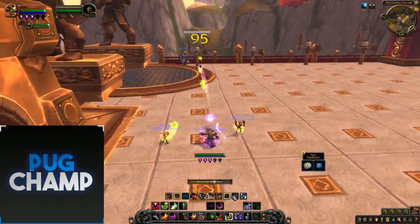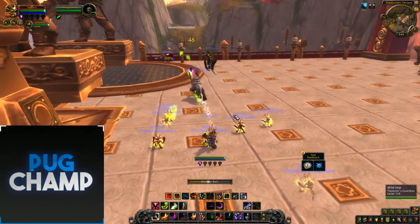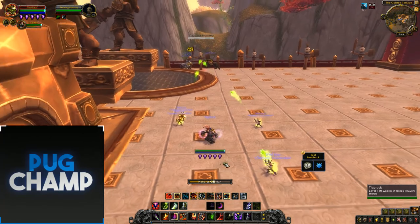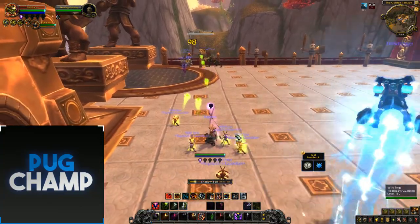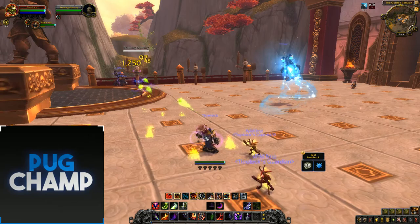Summon up Vile Fiend, use Hand of Gul'dan. I've got loads of pets coming up and I'm just smashing into the boss. That little flash was the Demonic Core proc. Use Hand of Gul'dan, use Stalkers, Hand of Gul'dan again because it didn't use up all my Soul Shards, and just keep smashing into the boss. As you can see, it's just so good, so fun — you have so many pets.